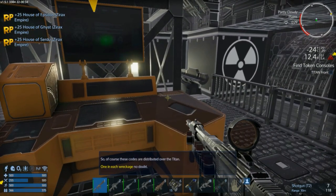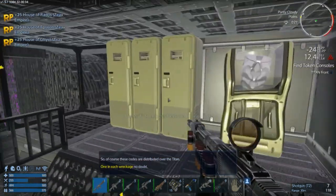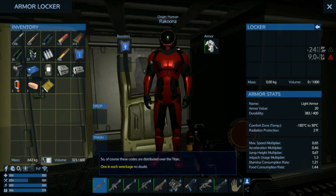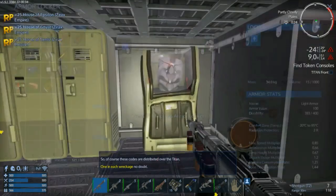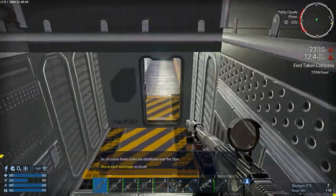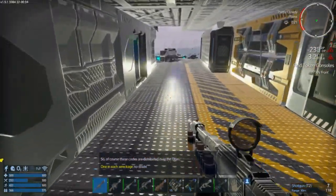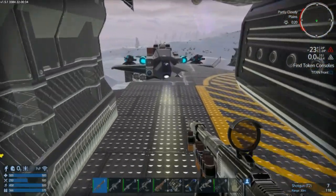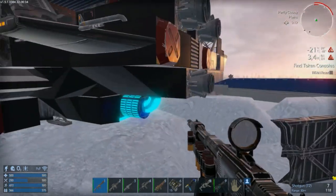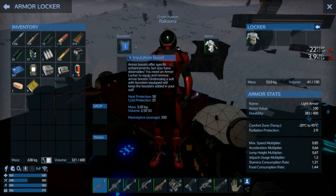My mouth is sore — too much reading. So one of the tokens is over there. Let's keep looting. An insulation boost — thank you so much! This is what I wanted. Three codes are distributed over the titan, one in each wreckage. Of course — it wouldn't be all in the same place. They gotta make me move around, run around, and do some silly tasks, which I will gladly do. The console is over there. Let's jump to the other side.